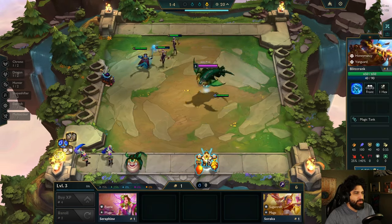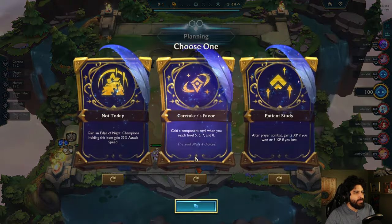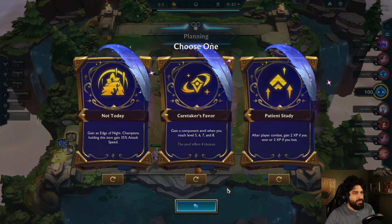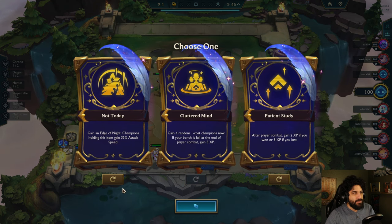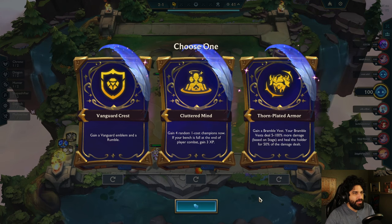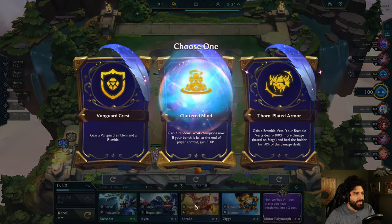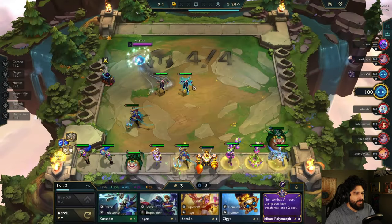Gauntlet. More Dragons. Caretaker's Favor. Patient Study. Vanguard Krat... no. Thorn Plated Armor — gain a Bramble Vest. Your Bramble Vest deals 5 to 100% more damage based on stage, and heals the holder. That's actually pretty good. But I do love me some Cluttered Mind.